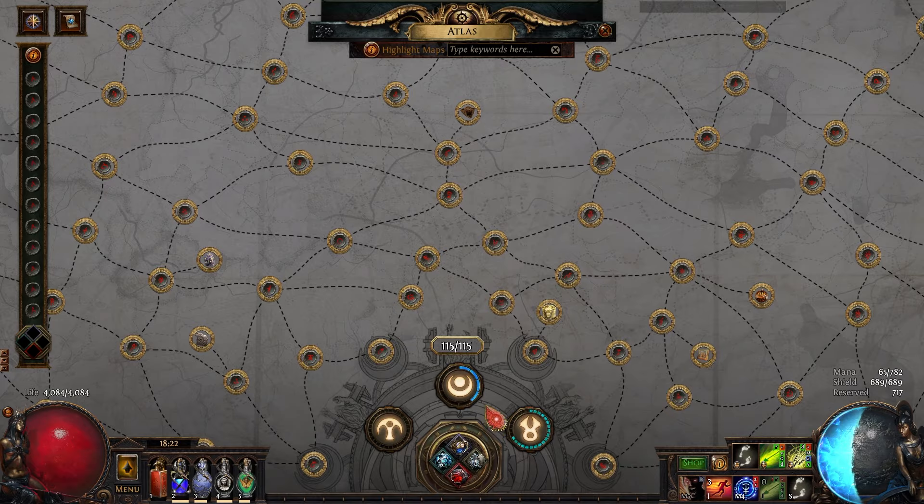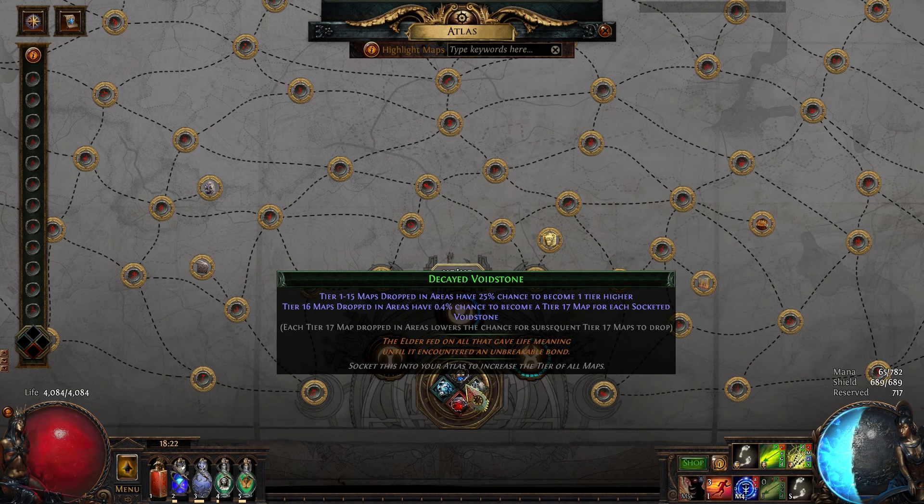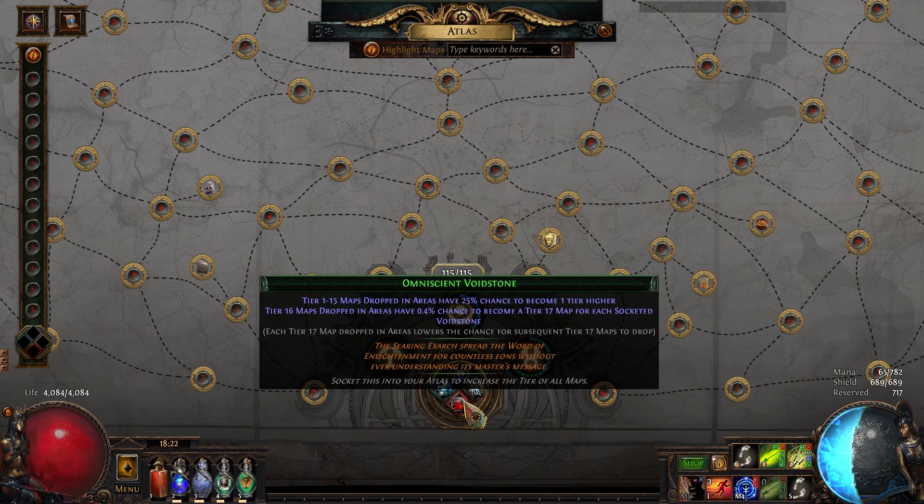The way they actually drop is by converting Tier 16s. You have a chance based on how many Void Stones you've unlocked and socketed to convert Tier 16 maps into Tier 17 maps — it's a 0.4% chance for each socketed Void Stone, so a 1.6% chance total to convert a Tier 16 into a Tier 17.